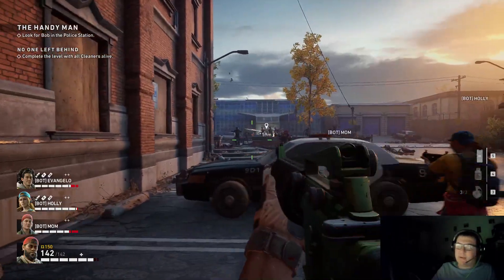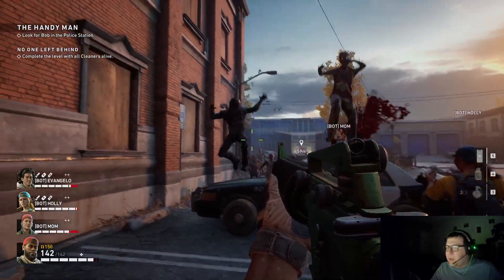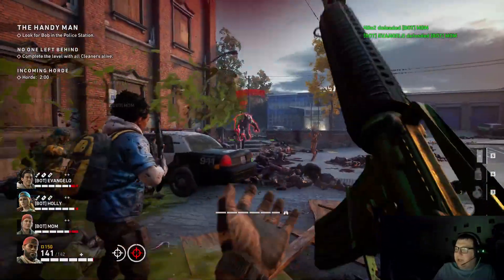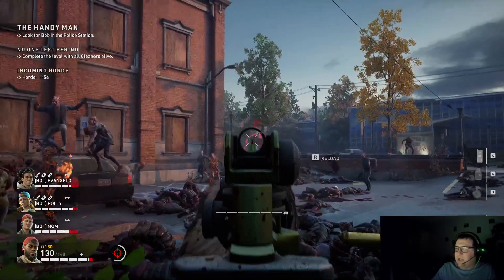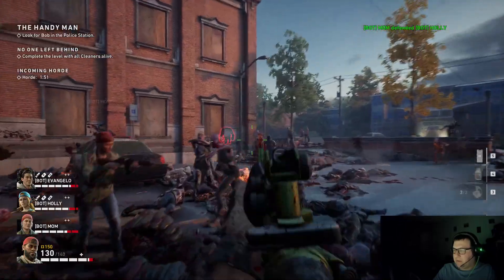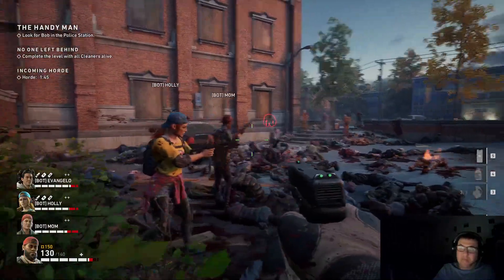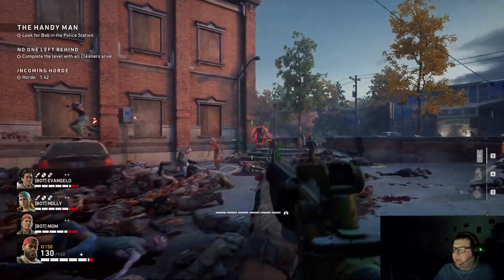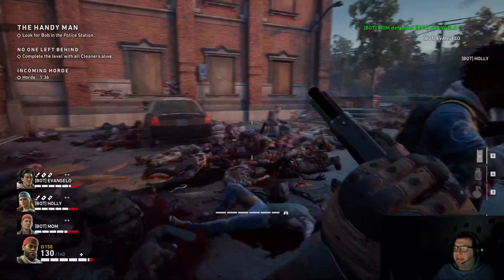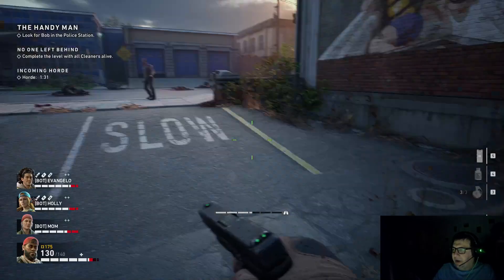Fire zombies will trigger car alarms and then the game will blame us for it. Fire zombies will deal damage to a cop car and then the game will say, 'hey, survivors, this is your fault.' But once we're outside into this open area, the game is way less generous as far as spawning extra zombies. You can see how great of a spot this is — we have so much space, so much open area. And especially with bots, bots just need lots of distance so they can use their computer brains and figure it out.